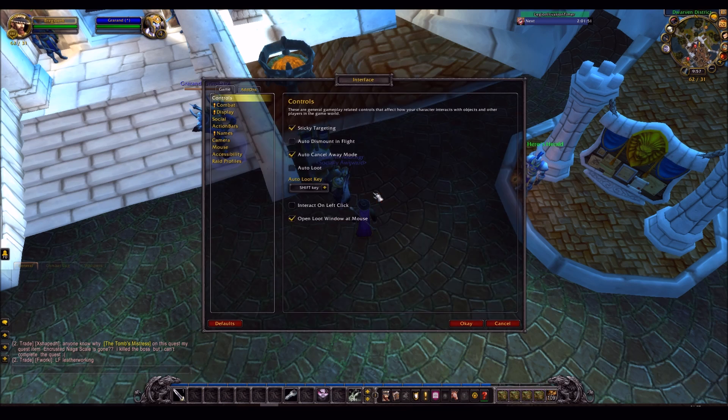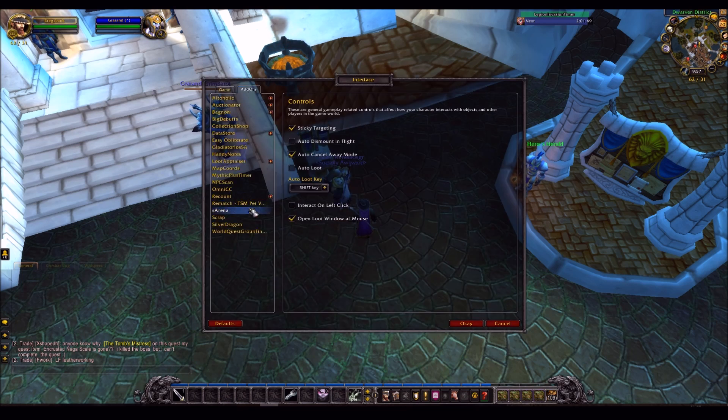Now, these prices can be changed in the settings. The first price source is the first price you see, and then the second is the second. By default, the first was set to DB Market and the second was set to DB Global Market Average. I definitely suggest changing the second to DB Region Market Average, because you want to know the general region price — you don't just want to know the global price. That doesn't really matter, especially if you're into selling pets cross-server like I am.